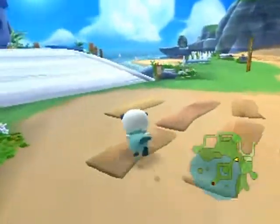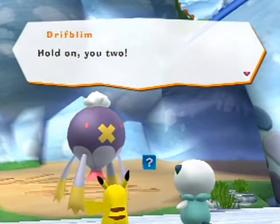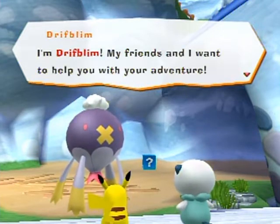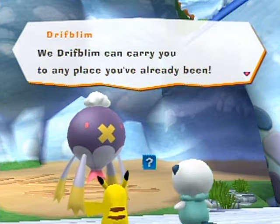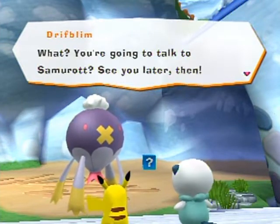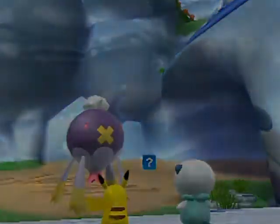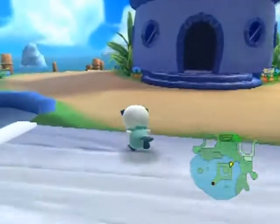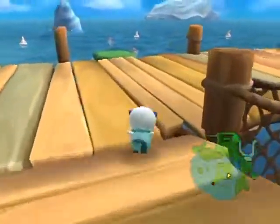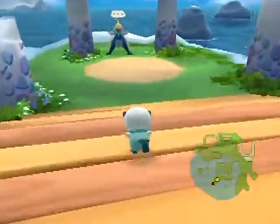On the path to Samurott, here's Drifblim! It says: 'Thank you for rescuing me from Wish Park. My friends and I want to help with your adventure — Drifblim can carry you to any place you've already been, so come talk to us.' This automatically befriends Drifblim because you rescued it and confirmed the friendship by talking to it.